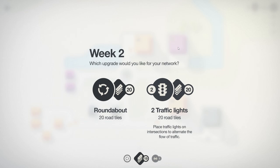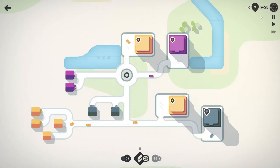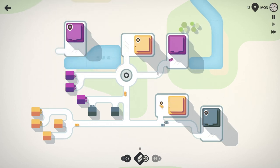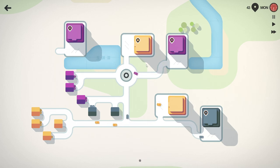Roundabout again or two traffic lights - I'm going to go roundabout again, I feel like that's key. We could put one here but we don't need to yet because it's still not too bad. Now what I'd really like here is for this house to not be there. We've got a real issue of how to get purple to this destination.